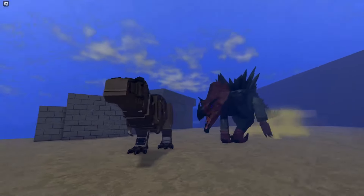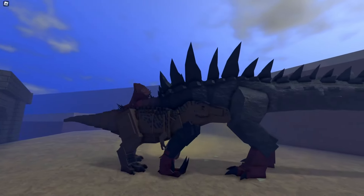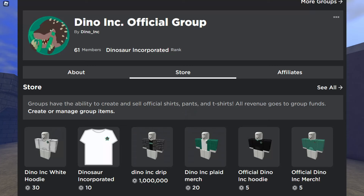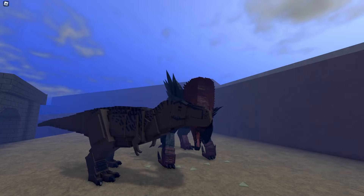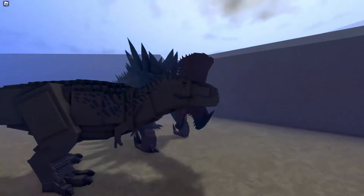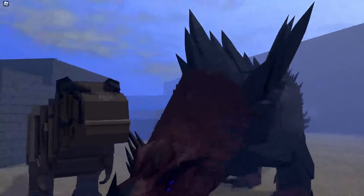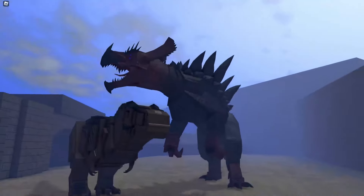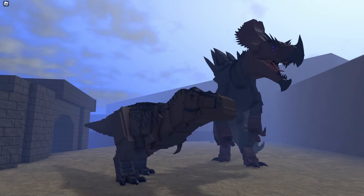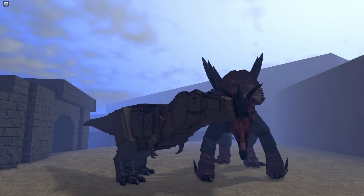That's all for this video today. Make sure to join the Dino Inc Discord, the Unhatched Games Discord, and the Dino Inc Roblox group to keep up to date with everything Dinosaur Incorporated and Unhatched Games. Da Rex is the best Rex skin, and Apex beats Da Rex on rock-paper-scissors. A little unexpected — I'll see you guys in the next one. Peace.